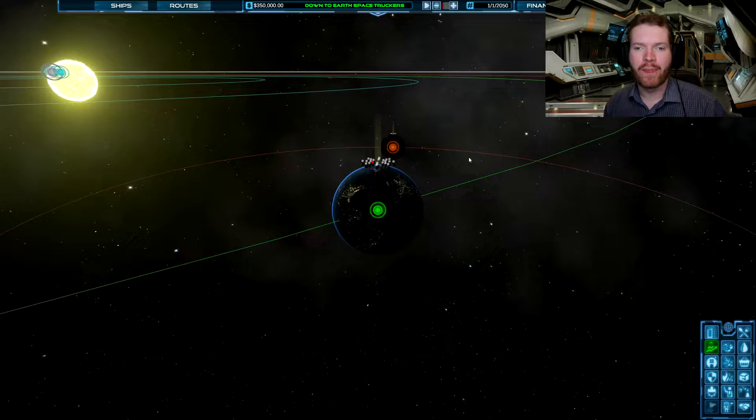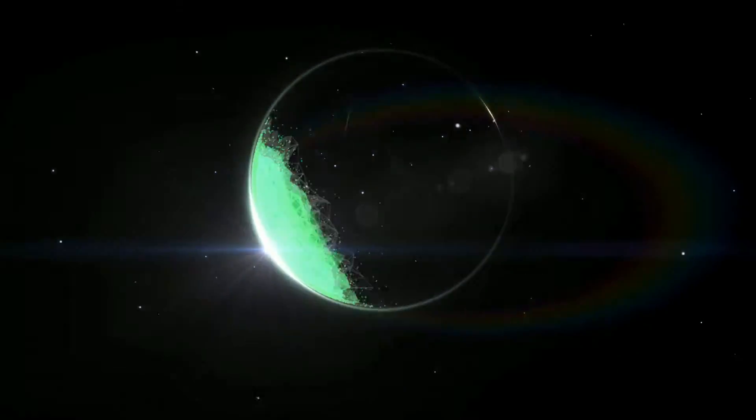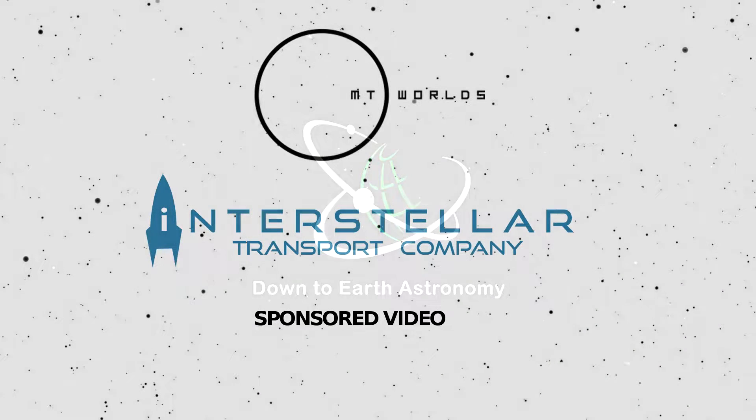The year is 2050. Humankind have bases on the moon and Mars and they're in need of resources, but luckily down-to-earth space truckers are here to bring the goods. This video is sponsored by MT Worlds and their upcoming game Interstellar Transport Company.